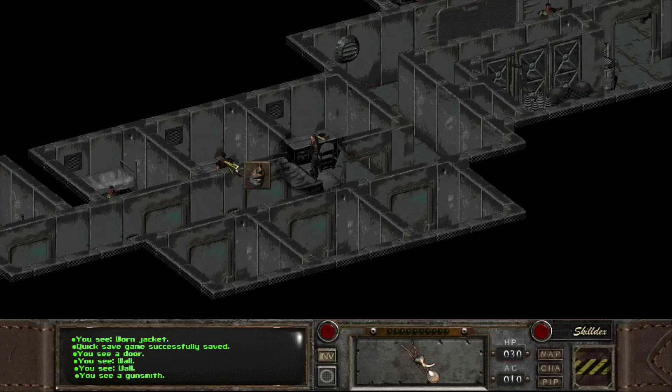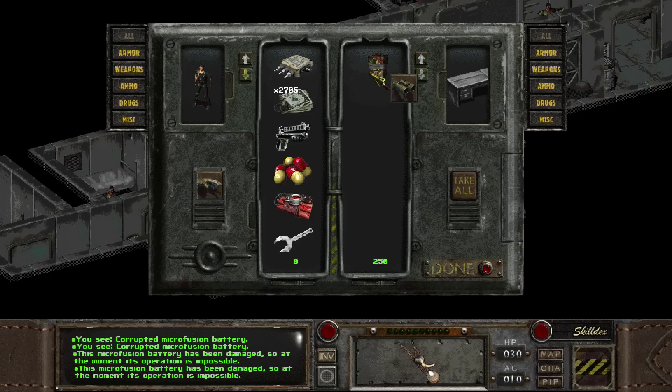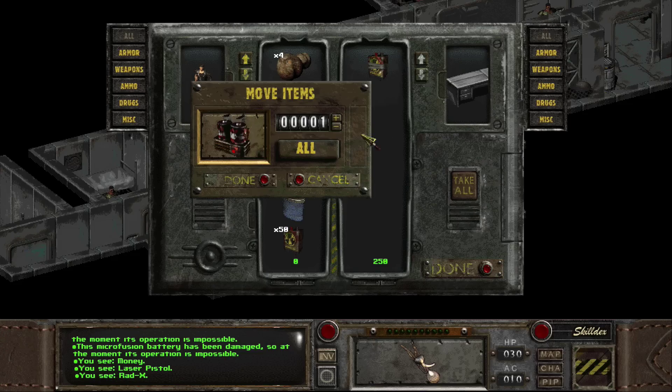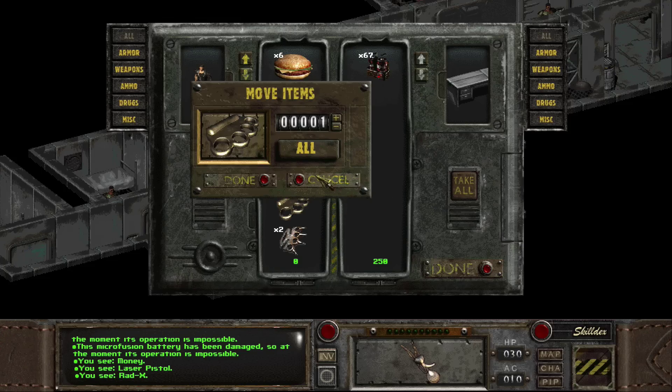Well, there's no one in here. There's a person over there — a gunsmith. Oh! Well, it's a gunsmith. We have met them. What is that? A corrupted microfusion battery? What do you mean corrupted? That is an interesting way of referring to it. Let's drop these in there — that is 4 pounds worth of crap.